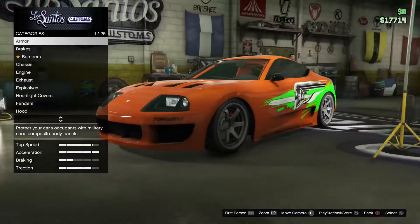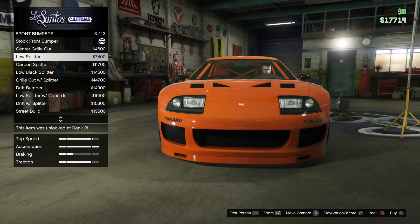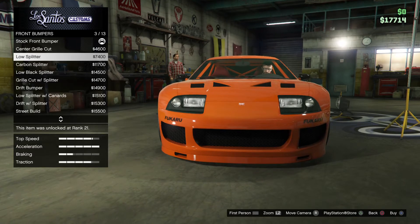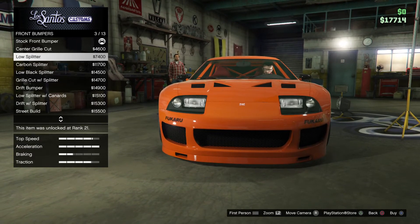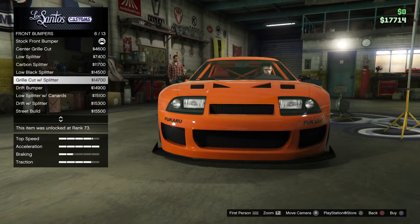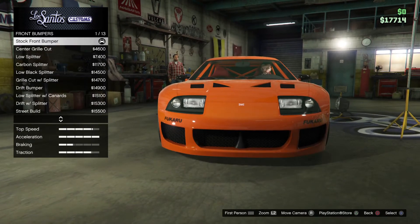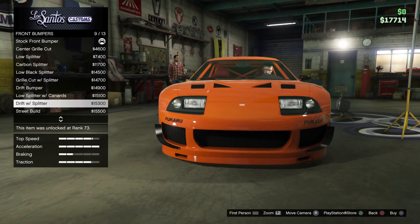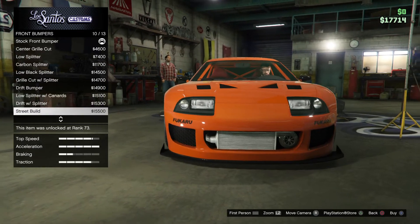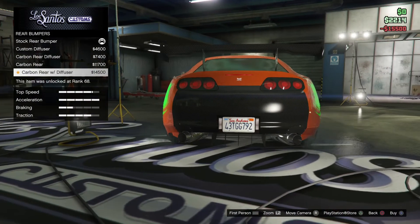I hope you guys have enjoyed - actually hold up, I almost forgot the bumpers! I just noticed I forgot about them. Let's see what bumpers it has. I think it has a bumper you can't actually get on the game's version. I don't want anything crazy - I'd love that bumper with the grill but I do like this one, so I think I'm going to go with that. I don't like the carbon diffusers on cars.